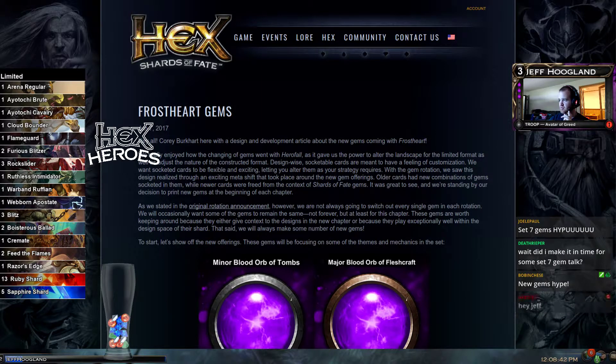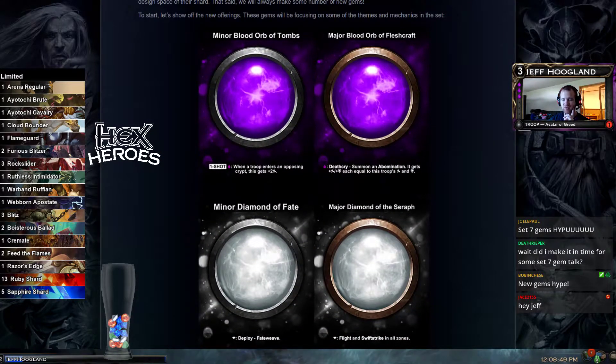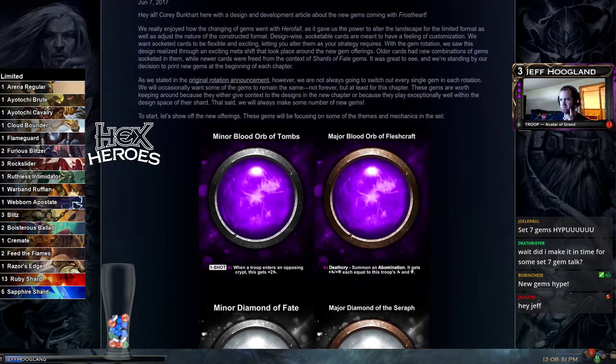We're going to take a look at the newly spoiled set 7 gems. If you're new to Hex, you may or may not know we rotate cards from sets every two set releases.